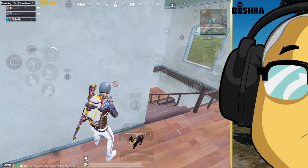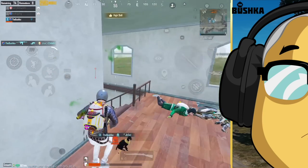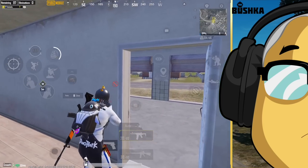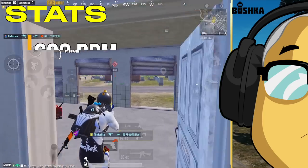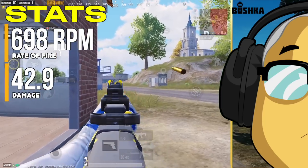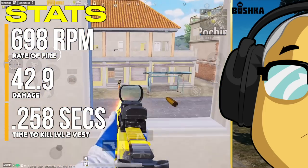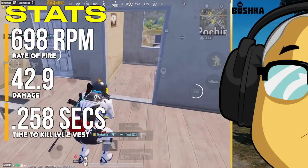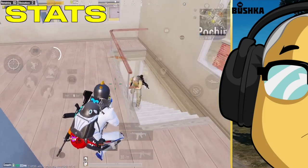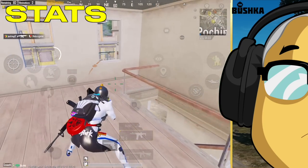It has a great hip fire to damage ratio — that's a three-person clear with 25 rounds out of a Honey Badger. 698 rounds per minute is the rate of fire, which is nearly identical to a UMP. 42.9 base damage is the best damage, which is 0.1 off a UMP at 42.8. And 0.258 seconds is the time to clear a level 2 vest — nearly identical to a UMP at 0.255.